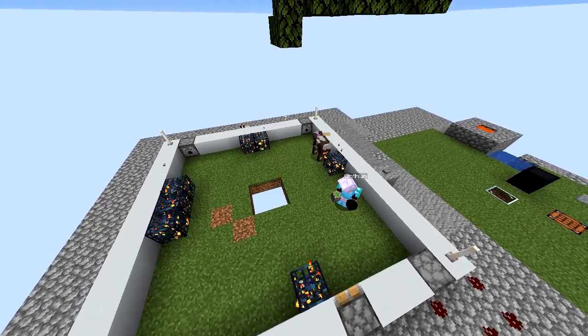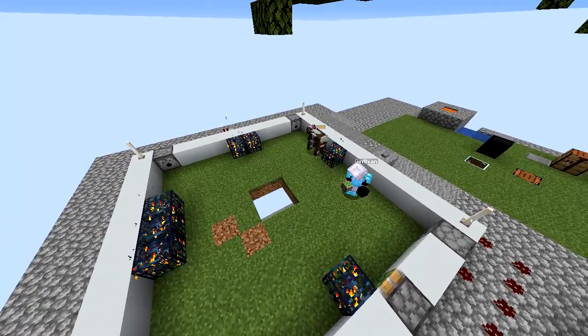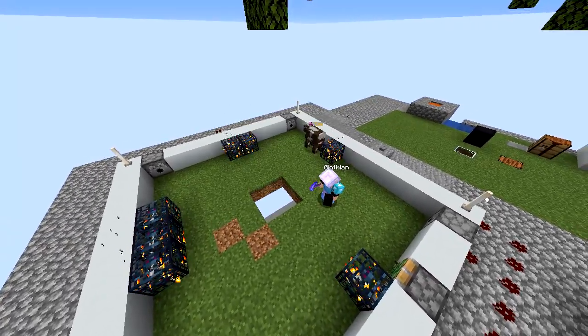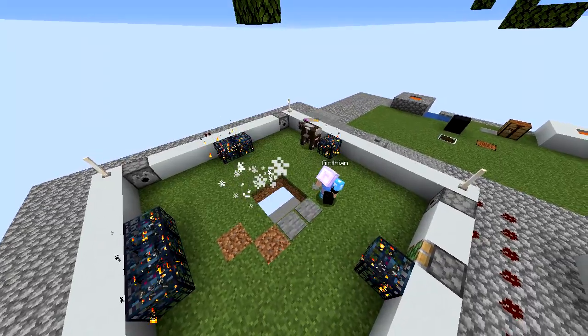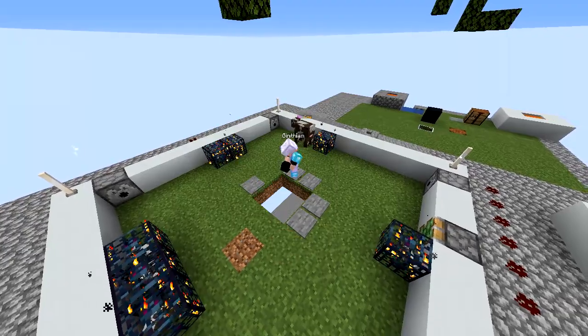I'm back, and I'm going to start off by putting down some pressure plates in the center, all the way around the hole. This is where the cows will get pushed from.